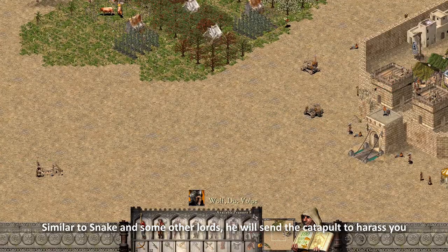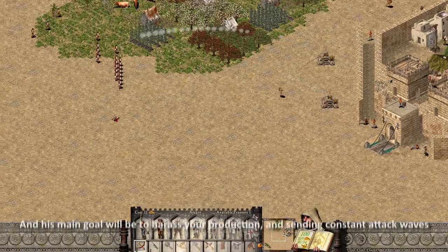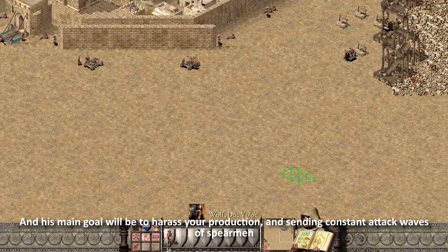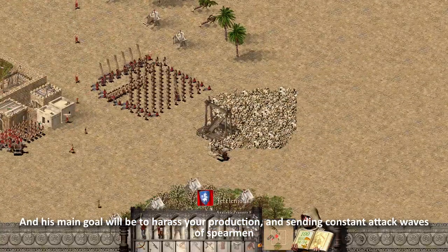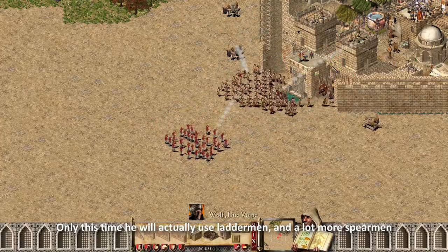Similar to Snake and some other lords, he will send the catapult to harass you. His main goal will be to harass your production and send constant attack waves of spearmen — only this time he will actually use laddermen and a lot more spearmen.